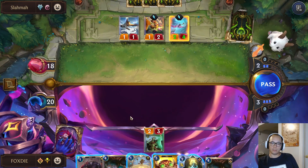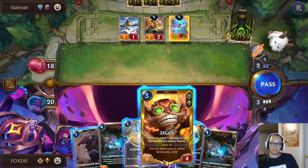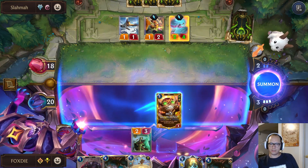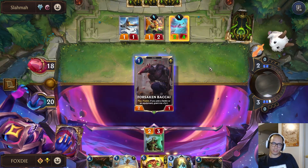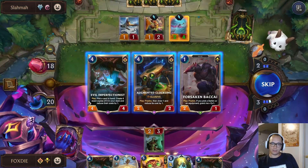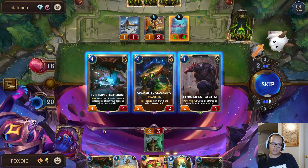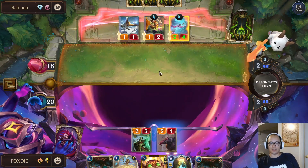Oh, I found another Imperfectionist — didn't even notice. Maybe I just go with Bakai, see what I can find here. I don't want another Imperfectionist. Sure — you know what, let's get them all out of the deck.